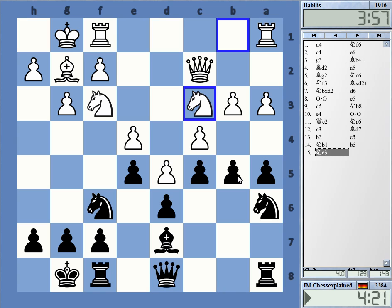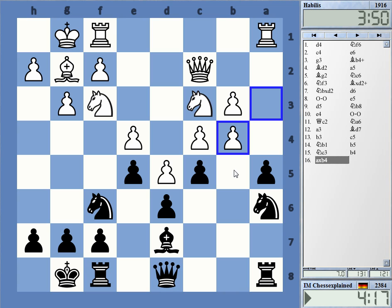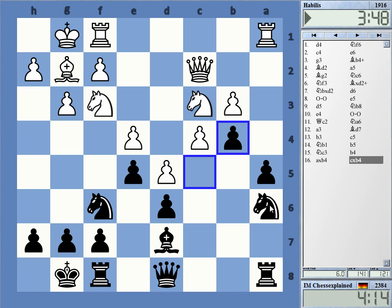Just b4 — gain some space, let's do that. I can take with the c-pawn here, and knight to c5 looks inviting. It looks very good for Black actually. Where is he going with this? I don't think he had c-takes before — not what I expected.